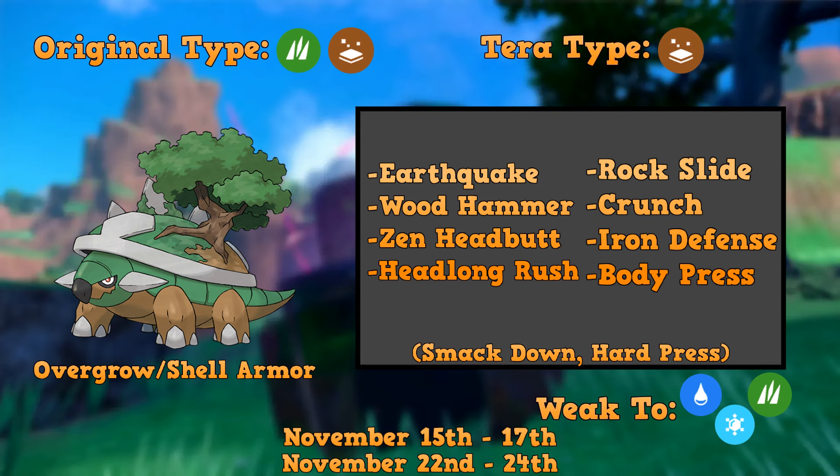Torterra is already the Ground type — it has Grass and Ground as its original typing — so Tera type Ground makes sense. Ground seemed like a pretty good type for this; it's like a world turtle type Pokémon.